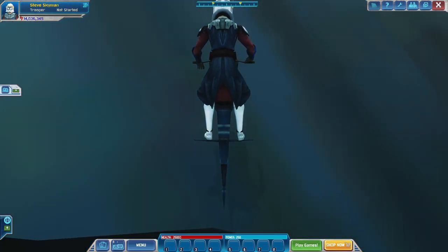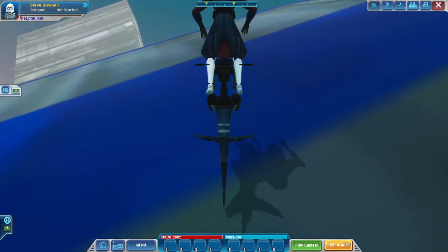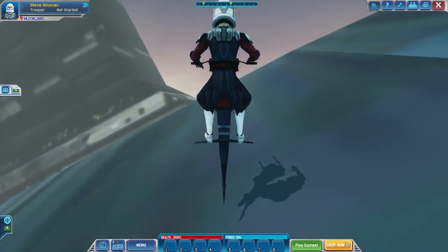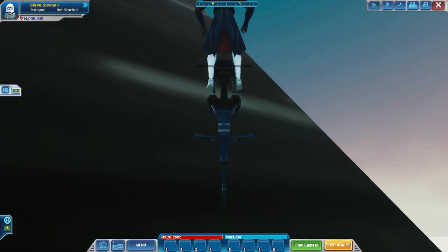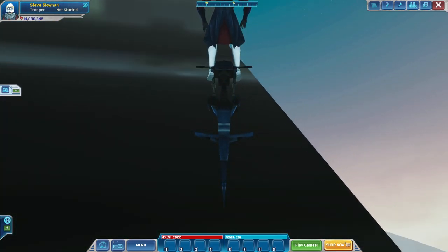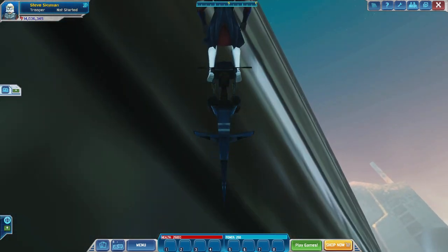Okay, now that we're here, we can start jumping our way up. And then we can jump past this area, but we have to once again jump up the bridge of the ship — or frigate, whichever you would like to call it.